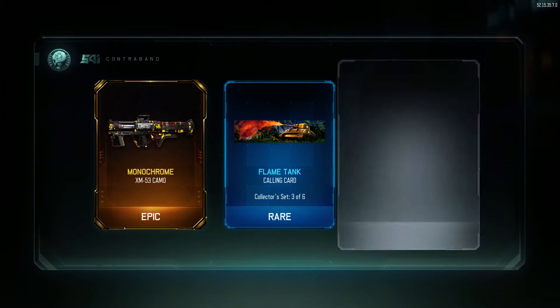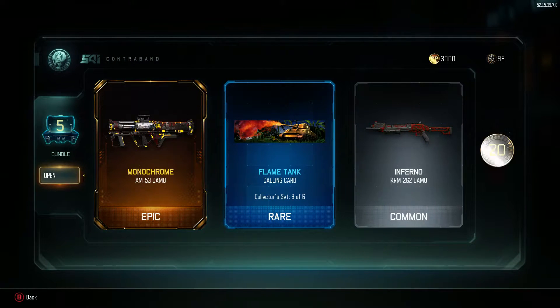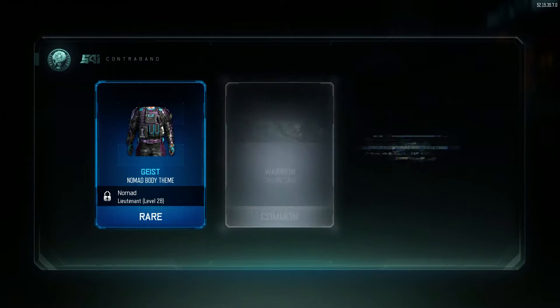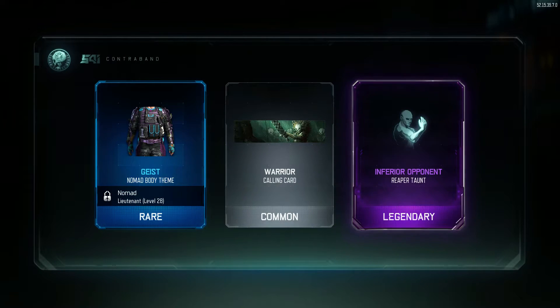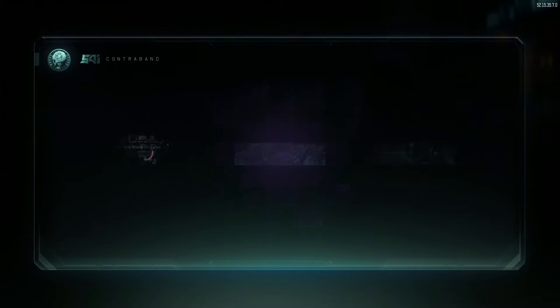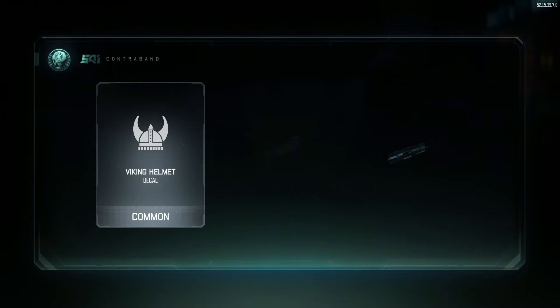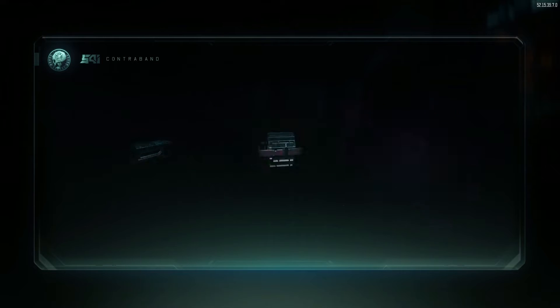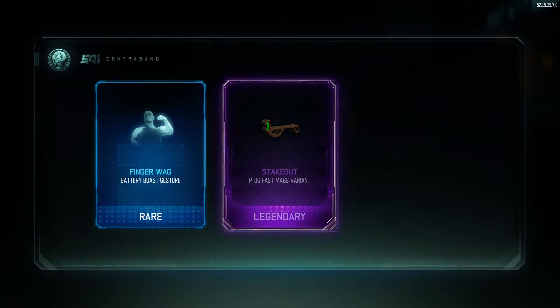Monochrome for a rocket launcher — like really? Who goes into a supply drop thinking 'yeah man, I want to get a camo for my rocket launcher'? God, Treyarch, Jesus. Okay, okay.